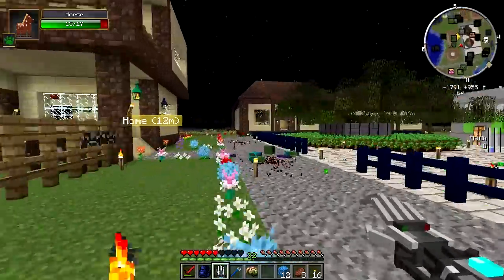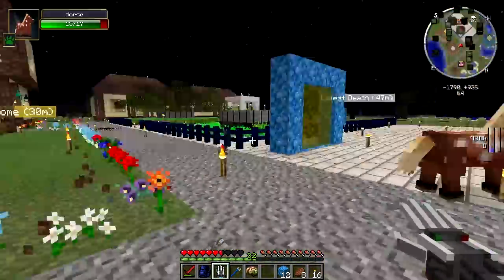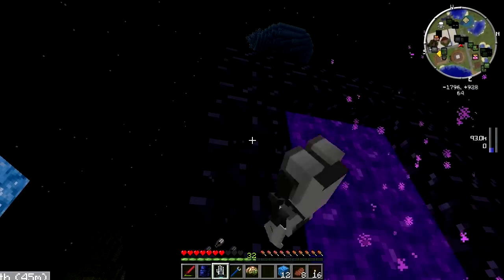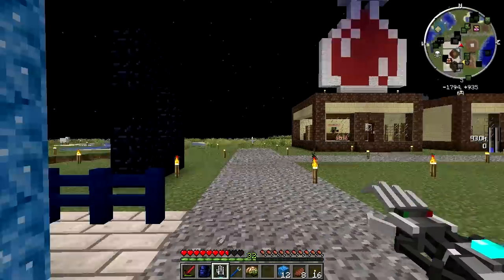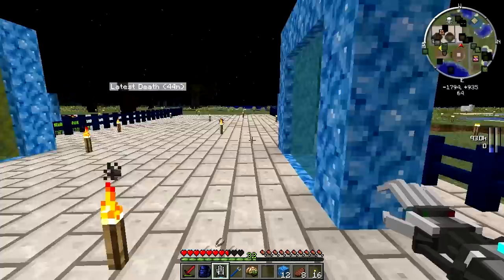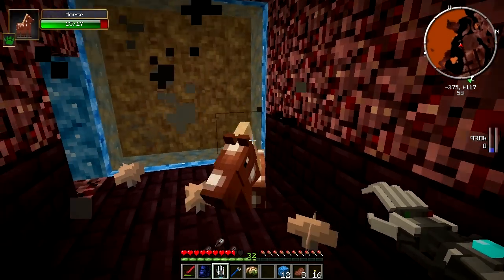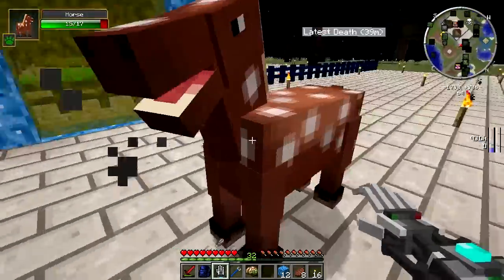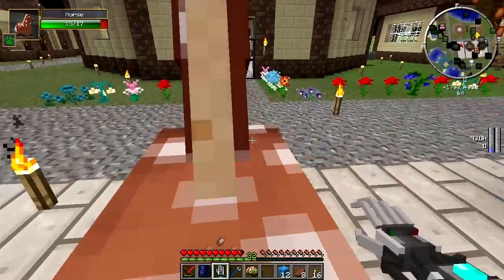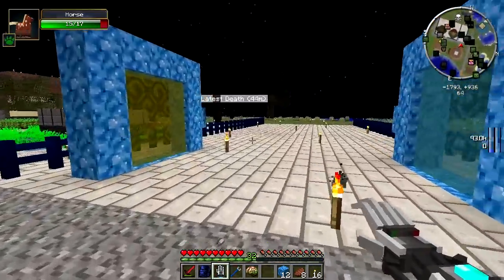We've done the portals, we've done the decoration - end of episode. I really haven't achieved anything the last few episodes apart from some decoration. Horse just left and went back through - fine, didn't want you anyway. Did you go to the nether? I think horse went to the nether. Horse, you're not going to the nether - stay out of the nether, get out of there. You're free, roam around, do something. Just don't go through the portal again.